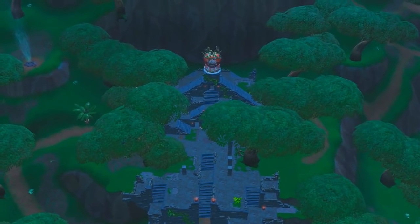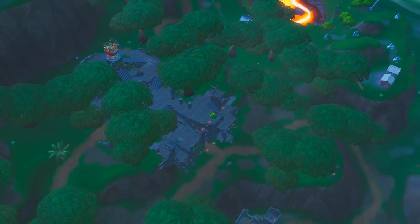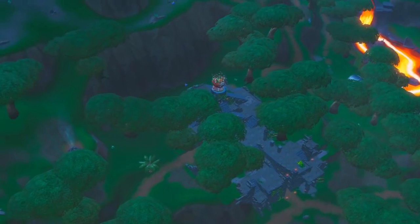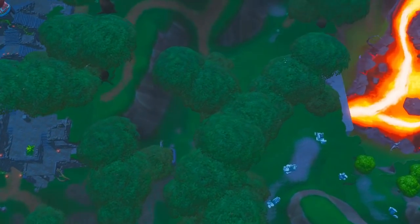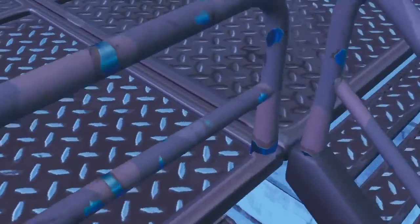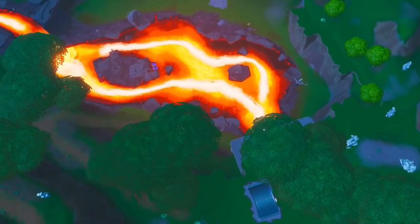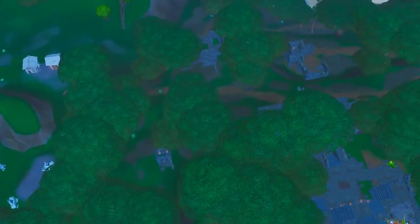The second-to-last underrated spot I want to talk about is Tomato Temple. Tomato Temple is pretty decent because you can get quick metal from the tomato itself, which gives about 150 metal. You can also rotate over here where there are a couple chests, a couple chests over here, a couple chests over here, and then finish off your rotation by checking the vending machine spawn and maxing out your metal as well as getting extra floor loot spawns. It's possible a player will land at the lava and take this, but if you move down you'll have high ground on him, and it's also not likely he'll be farming the metal railings that you'll want to hit.